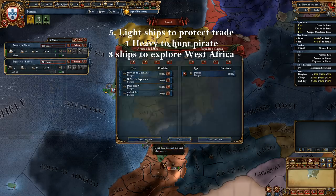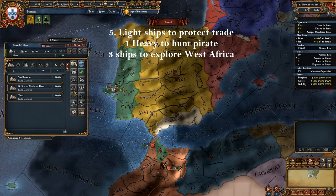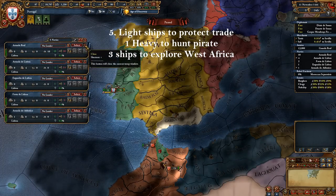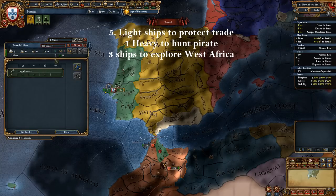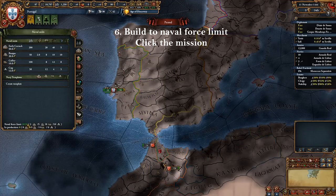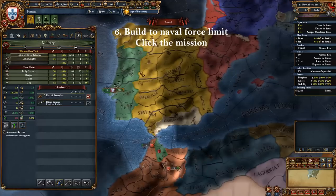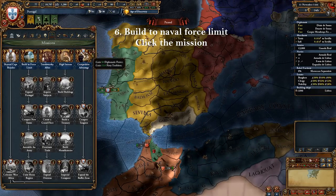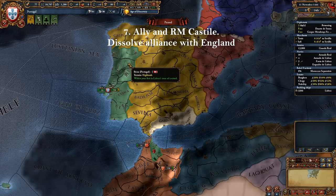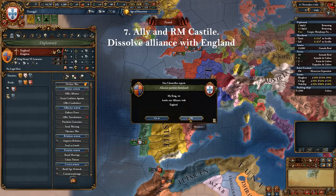Portugal starts with an explorer even though you don't have the exploration idea yet. The idea is to explore West Africa soon, as you never know when your explorer might die. This will save you time and diplo points later, as you don't have to wait for an explorer to start colonizing when you get the first exploration idea. Once you're done exploring West Africa, get your explorer to help with protecting trade in Sevilla. Build light ships to force limit — this will satisfy a mission, and once the mission is done you can sell your transport if you want, though I prefer to keep mine for shuttling armies to and from Ceuta. Ally and royal marry Castile and break your alliance with England, as they will go into a defensive war against France and you don't want to fight France early game — or ever, for this playthrough.